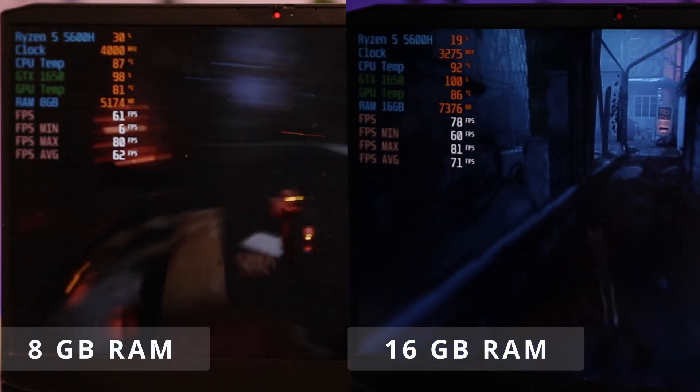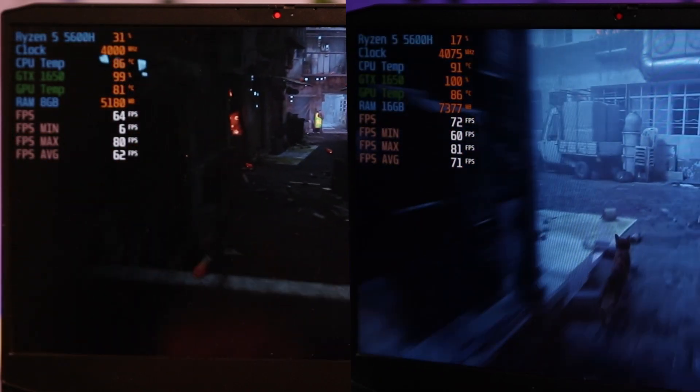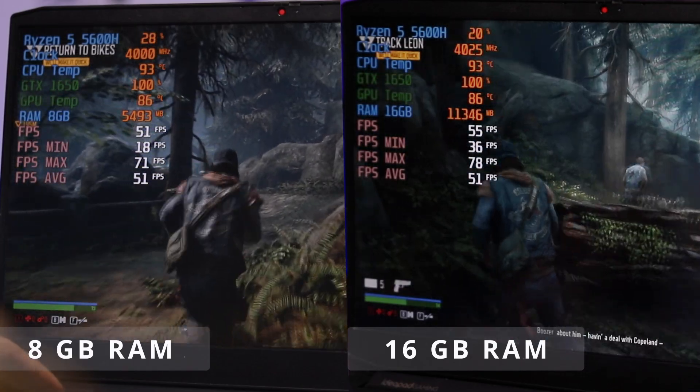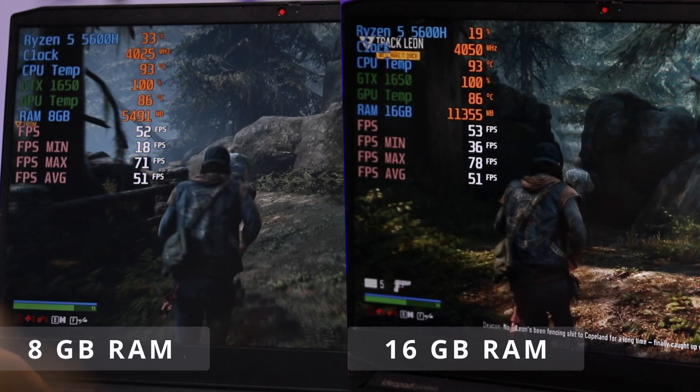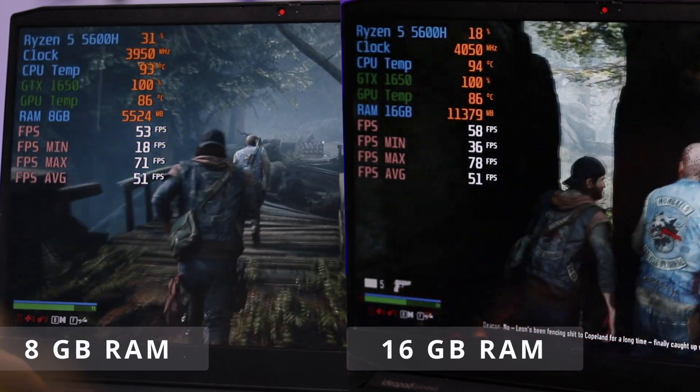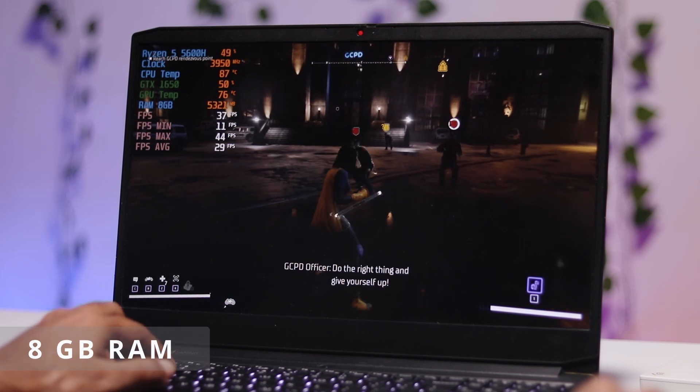I also tested Stray, and at maximum settings with both 8GB and 16GB RAM, I was getting the same 62 FPS. Similarly, with Days Gone tested side by side at 8GB and 16GB, I got almost the same result — around 52 to 55 FPS.